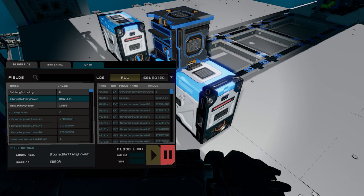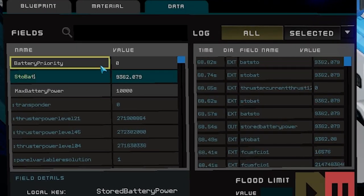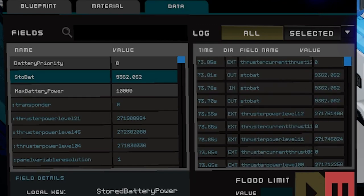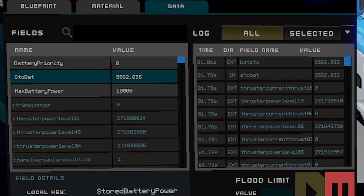Now remember, some ships are going to be significantly larger. For this example, I'm using my laborer because it's small and easier to explain on. If I were doing this on my manatee — which if you've seen my other videos is heavily modified — I would have to do this about 40 times because I've installed an additional 26 batteries. We're going to be labeling these as S-T-O-B-A-T, which is just "store battery" — a shortened form in the data field, because when I work in code I like to shorten everything down to things I can understand.